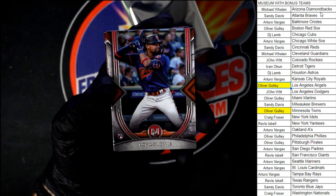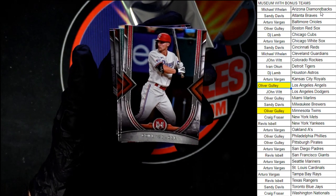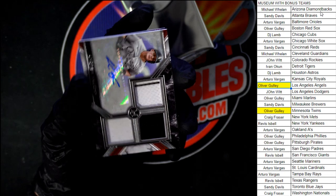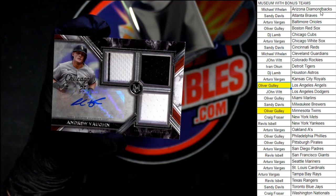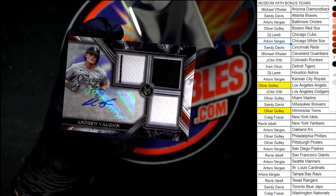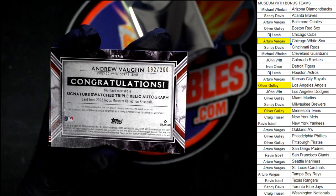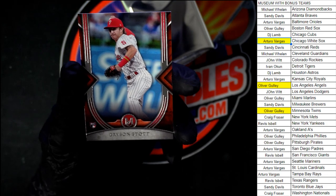Pack number three. Royce Lewis to start us off, going to Oliver G. with the Twins. Behind that, Corey Seager. Ichiro behind that. And here we go, our hit is Andrew Vaughn for the White Sox, going to Arturo V. with the White Sox. It is 192 out of 200 on the Vaughn. And behind that, Bryson Stott for the Phillies.